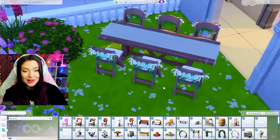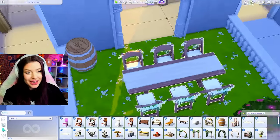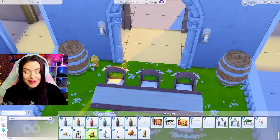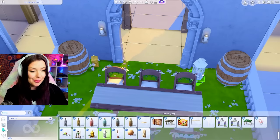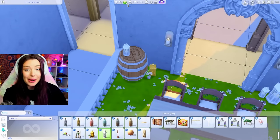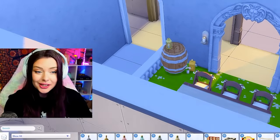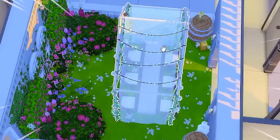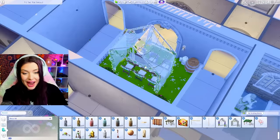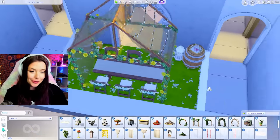Oh my gosh, those details are going to look so pretty in here, and the barrels — it's just going to be very rustic. I don't want to get too caught up with this pack since I just built an entire build with it yesterday, so check that out if you want to see primarily this pack. This is going to be more of an integration. And then it'll have lights on it at nighttime — this is going to look so beautiful. I guess it doesn't have to be for weddings.